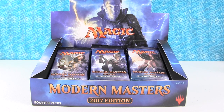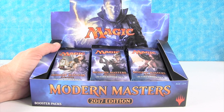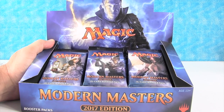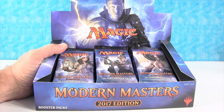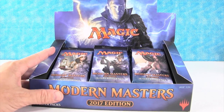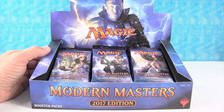Hey everybody, it's Paul and Drew and we are here. We're going to take a break from the Amonkhet boxes just for a couple videos. We're going to do a box of Modern Masters 2017. This is our second box out of the sealed case that we got. I'm really hoping to get Liliana of the Veil. We got her out of Amonkhet in our last video. Now I want to get her big sister out of here. We're going to open half the box in this video, half in the next video, so make sure you come back and check that out.